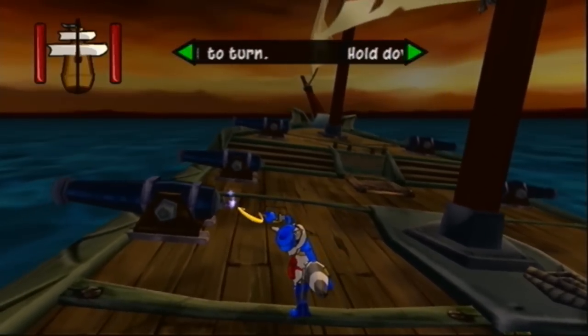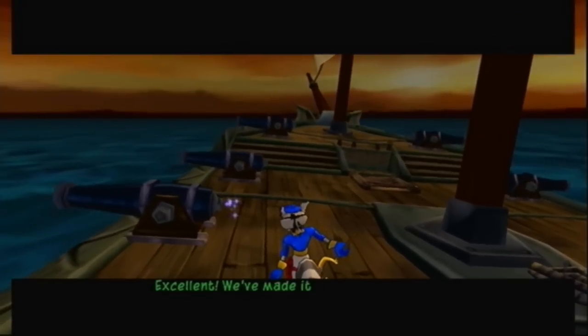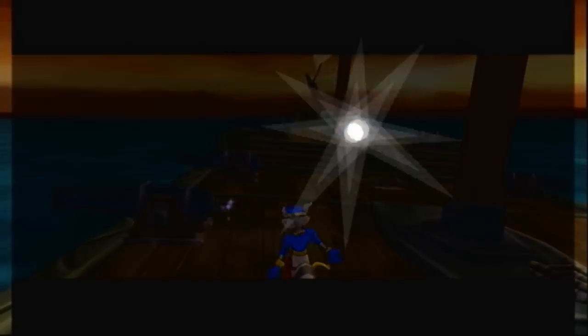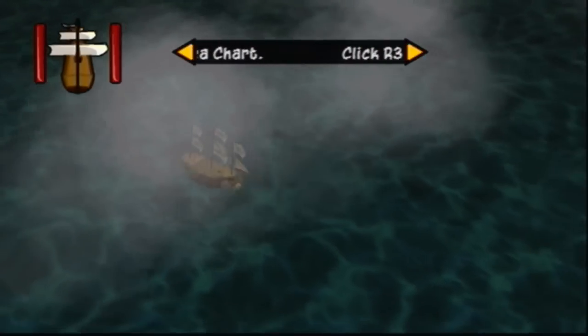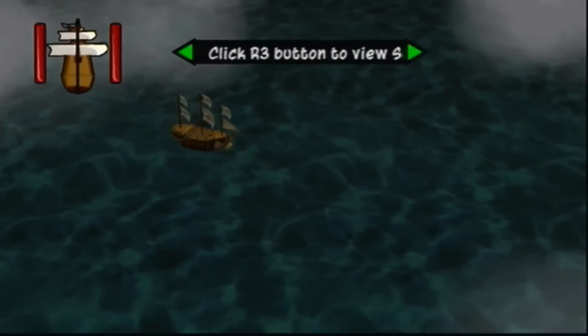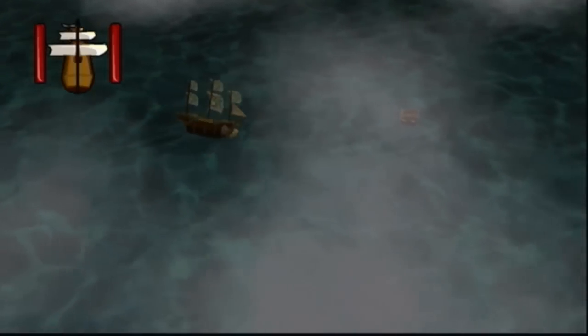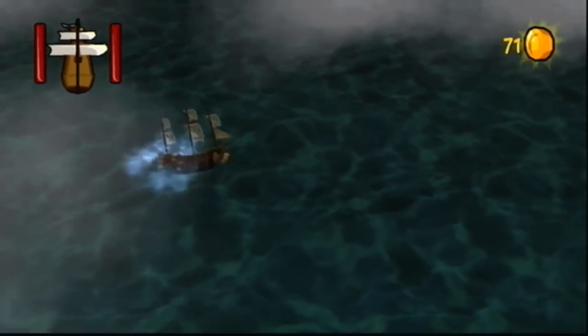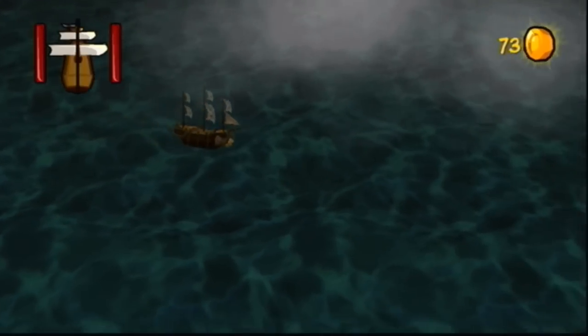We're almost out of range. Excellent — we've made it into open water. Keep using the L2 button and R2 button to steer the ship. The wind around this archipelago consistently blows from the south. Maintain a good angle or we won't be going anywhere fast. I've parked Dagger Island on the sea chart — click the right analog stick to bring it up and get your bearings.